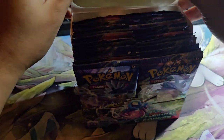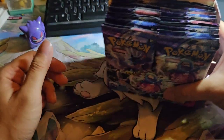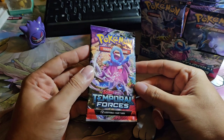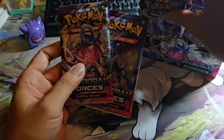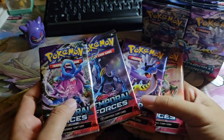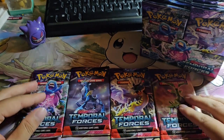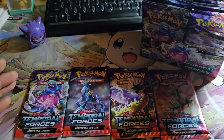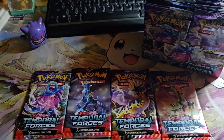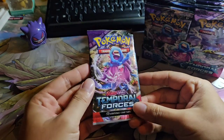It's good that these come in English so I can actually read out their names. Okay, let's put this aside and go to our first pack. Before that, let's look at the artwork of each of the packs — they have four artworks. Some Pokémon sets come with five artworks, but I guess this is only four, which is very nice.